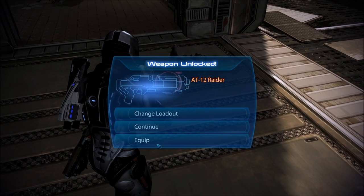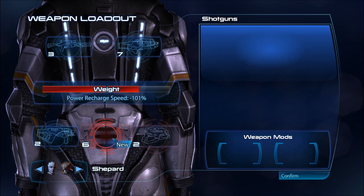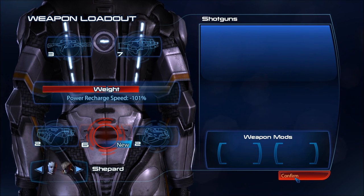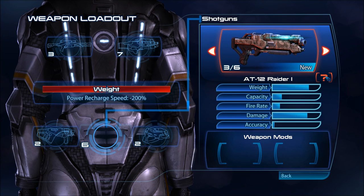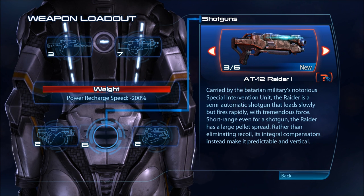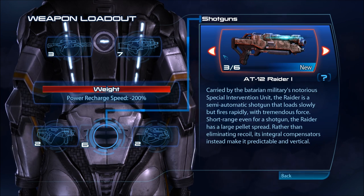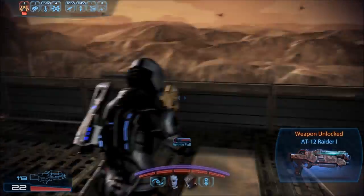AT-12 Raider. It's a pistol — oh, it's a shotgun which I don't have equipped, never mind. Let me look at it though. Carried by the Batarian military's notorious special intervention unit, the Raider is a semi-automatic shotgun that loads slowly but fires rapidly with tremendous force. Short range even for a shotgun, the Raider has a large pellet spread. Its integral compensators make it predictable and vertical. I just wanted to read about it, but if stuff can blow up...